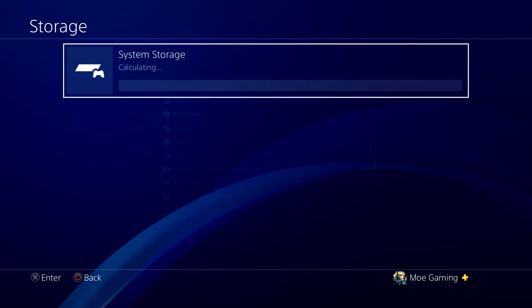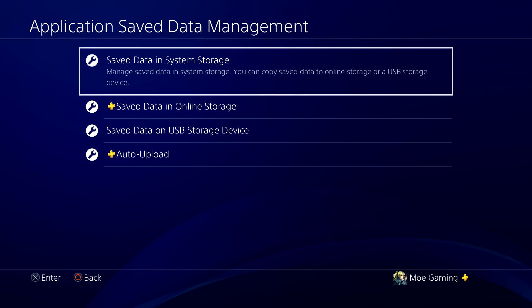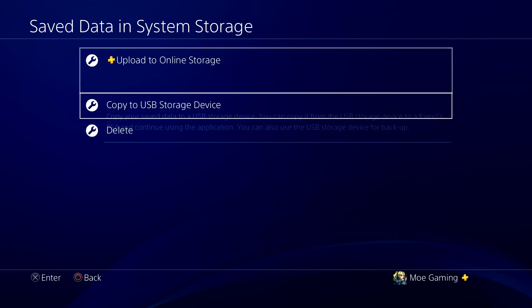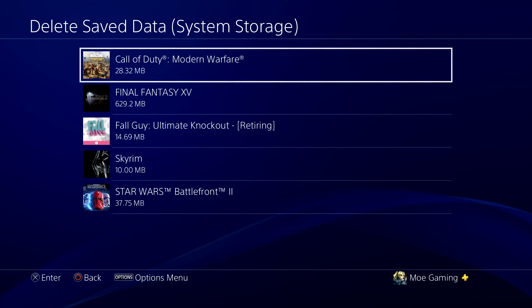So what you want to do, if that doesn't work, is go into Application and Save Data Management. You want to go to Save Data in System Storage and essentially go over to Delete right in here.